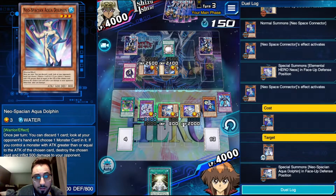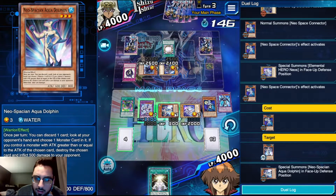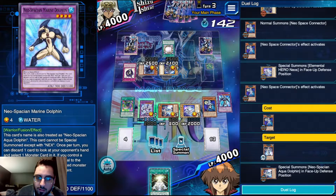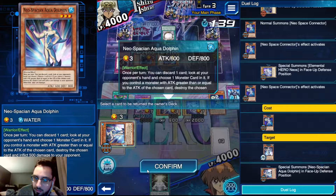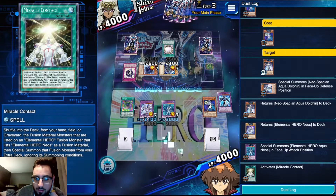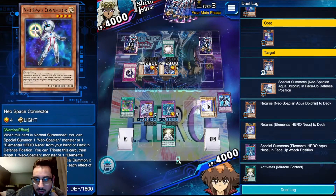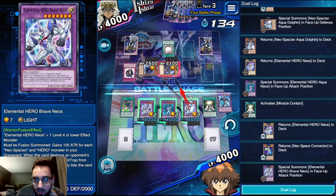Summon Aqua Dolphin - I could try and rip a card out of his hand, but I just want to make Aqua Neos. I'm just going to summon a bunch of big beat sticks so he can't banish all of my cards - you can banish one, but there's no way he's playing through all three. Now we put back the Connector and the Neos.